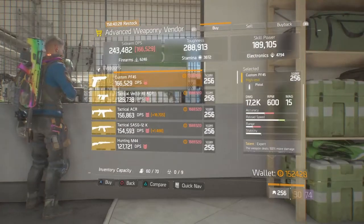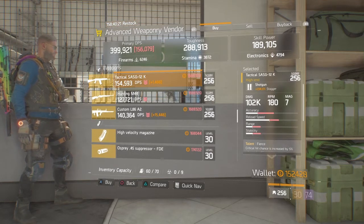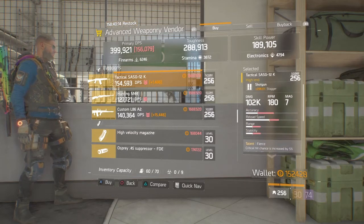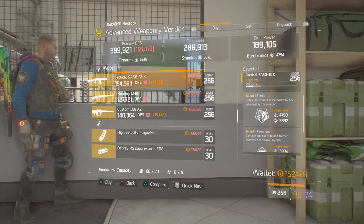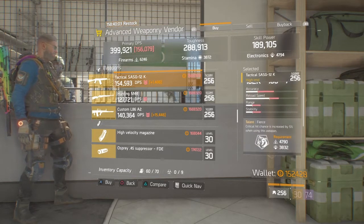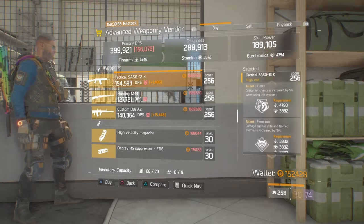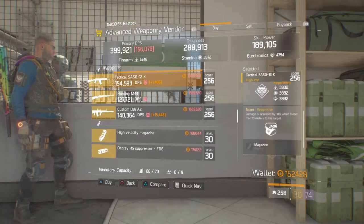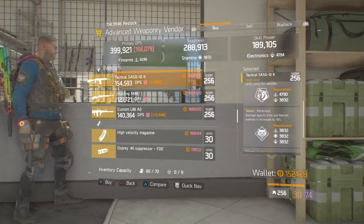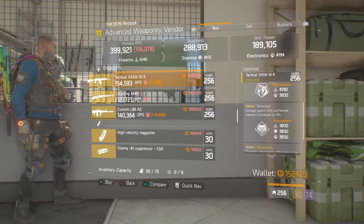We're going to start off in the Advanced Weaponry Vendor. I don't really think there's too much here other than the Tactical SASG. We're looking at Fierce, Ferocious, and Responsive. Now this is not a good weapon for those running high firearms, as you won't be able to get the Fierce and Ferocious talents. If you're running a hybrid build — I made a video a couple weeks back with a 3-piece Tactician, 3-piece High End — this would be perfect. Running Electrics and DPS, Fierce, Ferocious, and Responsive is a great Tactical SASG. For PvP, you could swap out Ferocious for Deadly or Brutal.